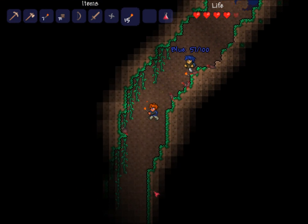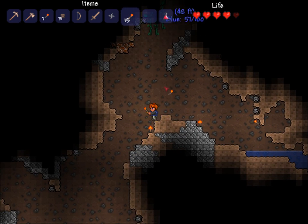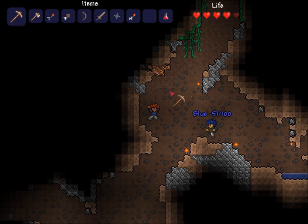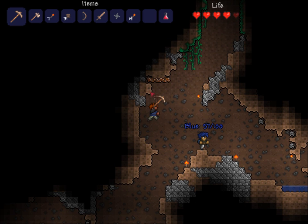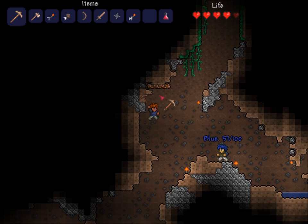There's a couple different kinds of enemies in the game. You got hopping enemies, which are slimes. You got the burrowing enemies, which are worms — and there's actually quite a few types of worms that get bigger quite fast. Then you got the flying enemies. You got the walking enemies, like the zombies.